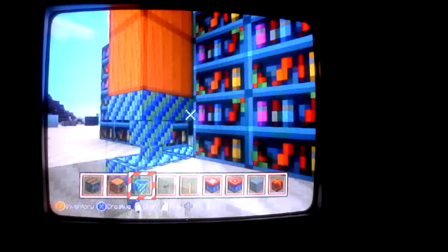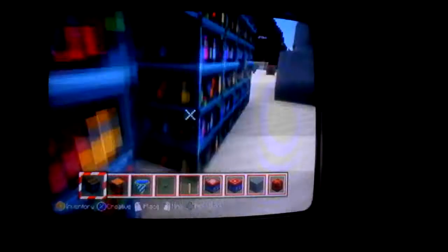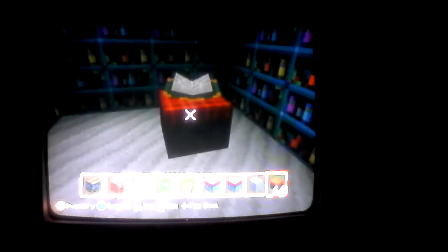Now you're going to grab the hoppers, come down here, crouch, and place them. Then you're going to get the bookcases and place them to cover up the wall so that it looks like nothing's there. Now you're actually going to put a little corner section here, and then get the enchantment table - you're going to see some symbols coming from the walls of the bookcases.